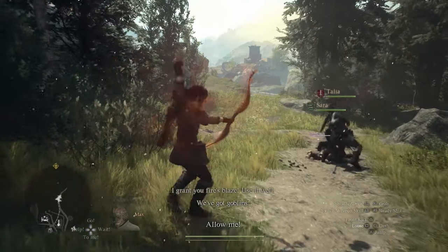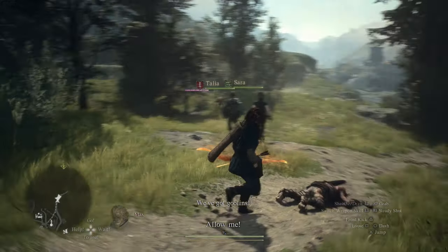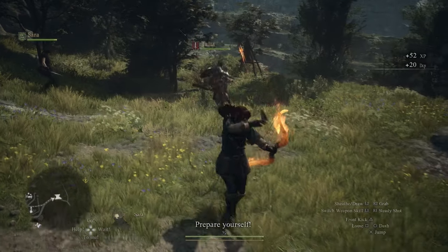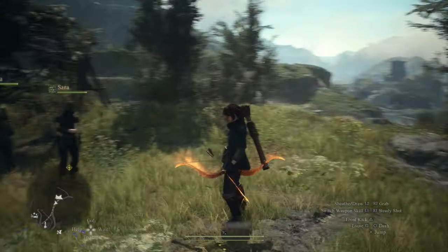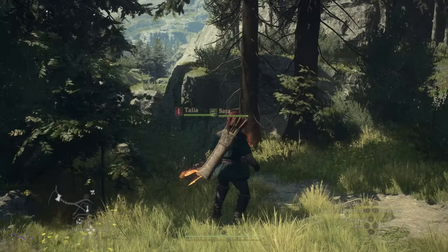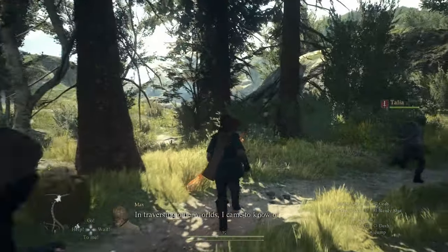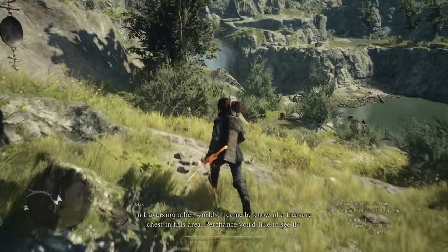One nice thing about playing as the archer is that, at least in this build, there's no friendly fire. It makes it really easy to stand behind your teammates and just launch some arrows. Most of these little goblins and basic enemies won't be too tough. In fact, I found the archer the easiest to play out of the three — the archer, the thief, and the fighter. The archer is really easy to keep your distance and let your teammate fighters do what they do, just stay close to the enemy, stick to the mob.